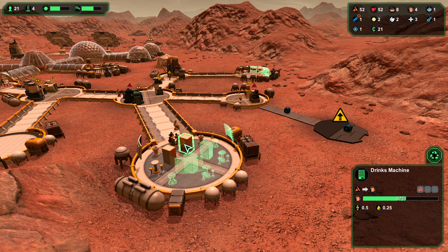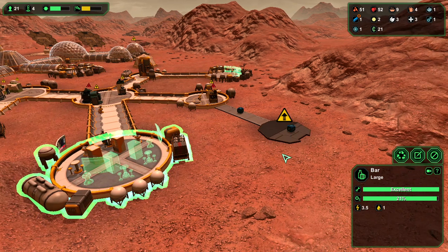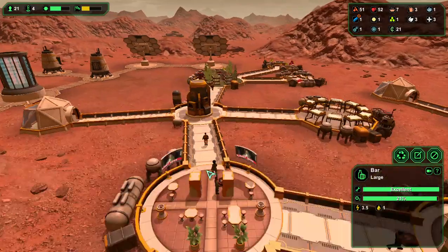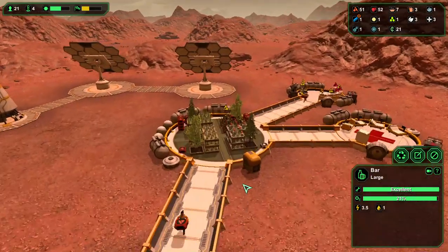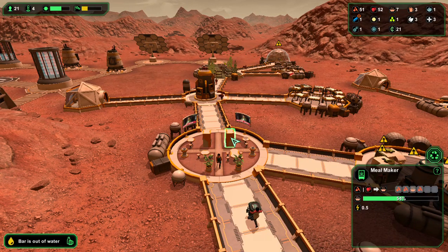Oh, these are drinks! People are using a drink machine — this is a bar. So yeah, these are going for drinks, that's good. Don't want any alcoholics or anything, but yeah.